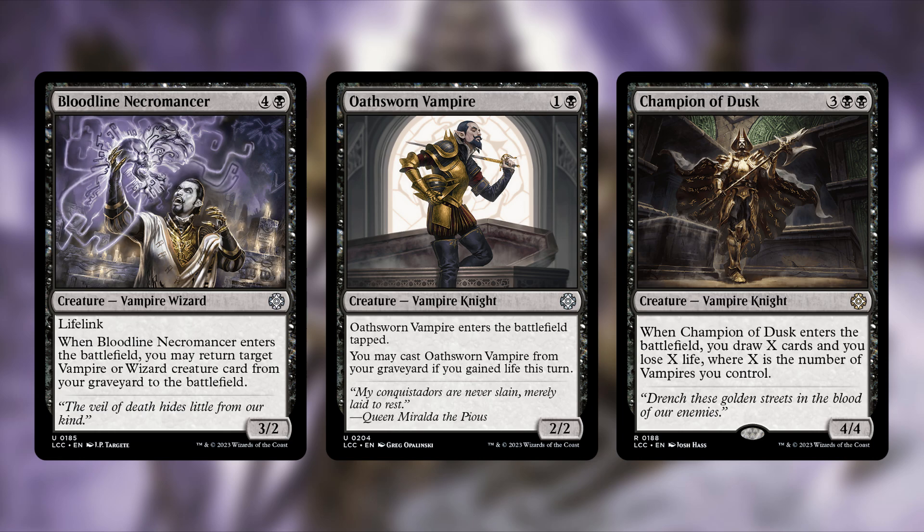Oathsworn Vampire is also getting the axe — one and a black, a 2/2 vampire knight that enters the battlefield tapped. You may cast it from your graveyard if you gained life this turn. There are an okay number of ways to gain life in this deck, but it's not super dedicated to gaining life, so Oathsworn Vampire isn't consistent enough in this build.